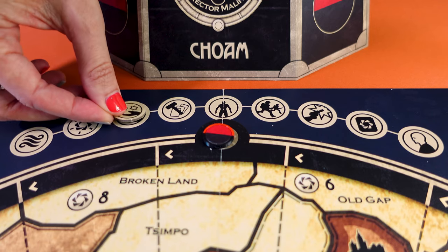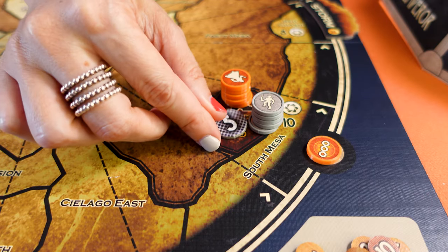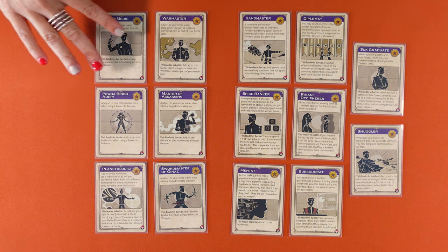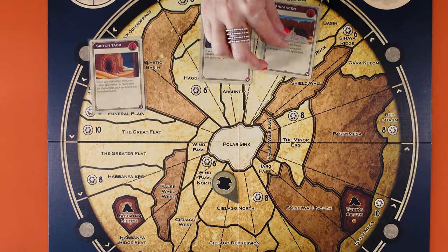This expansion of Dune introduces two new factions: the CHOAM Corporation, the largest single source of wealth in the Imperium, and House Richesse, known throughout the Imperium as the manufacturer of machines. You also have new leader skill cards you can assign to your leaders, and you can use advanced stronghold cards to gain an advantage when battling in a stronghold you control. With this expansion, like with the base game, you still have 10 turns to defeat your opponents.